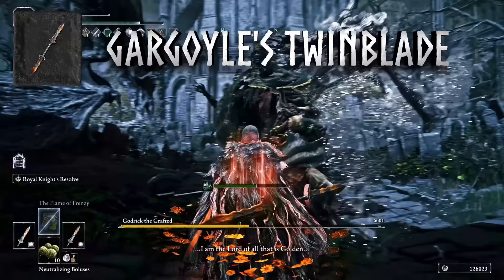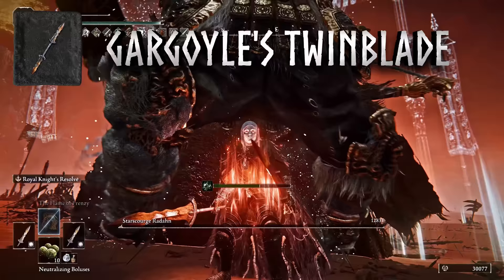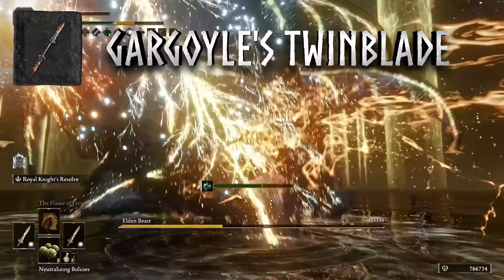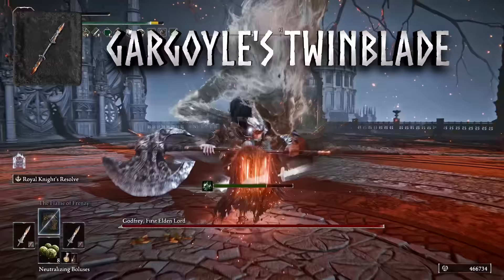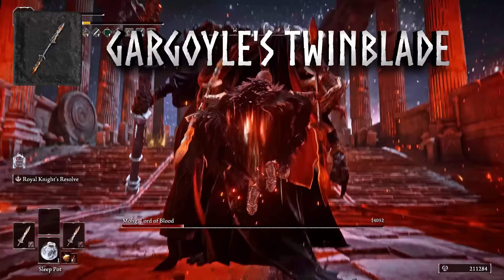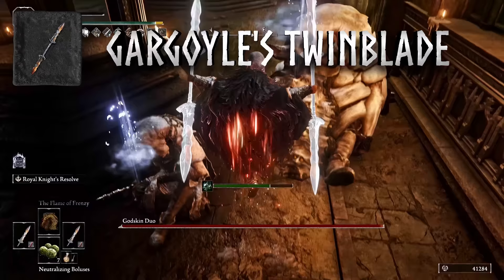As you can see in the gameplay behind me, the Gargoyle's Twin Blades do a ton of damage. Keep in mind that most of these boss one-shot clips use quite a few buffs. At the very end of the video I'm going to show the full Melania one-shot including the entire buff routine, and I'll also cover a very simple buff routine for those who don't want to do an extended routine every fight.